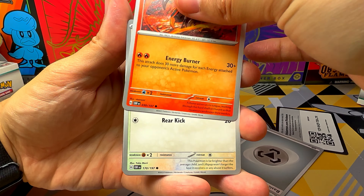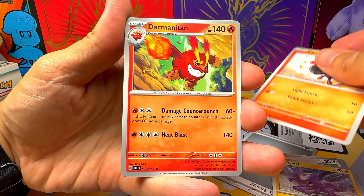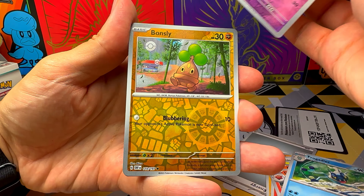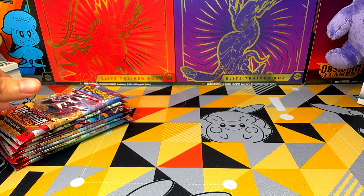Hitmore, Lillipup, Toxel, Charcadet, Darmanitan, Stoutland, Frogadier, Snubbull Parallel, Parallel Boneslee, and one Darkrai.